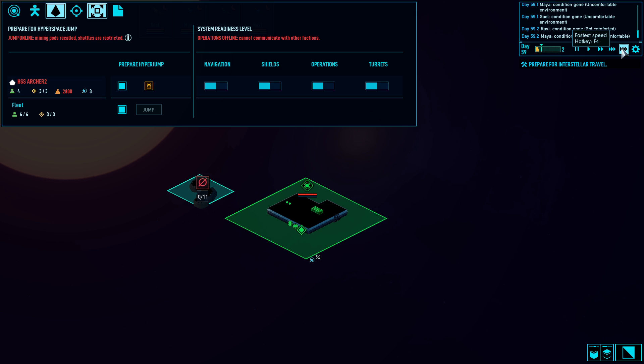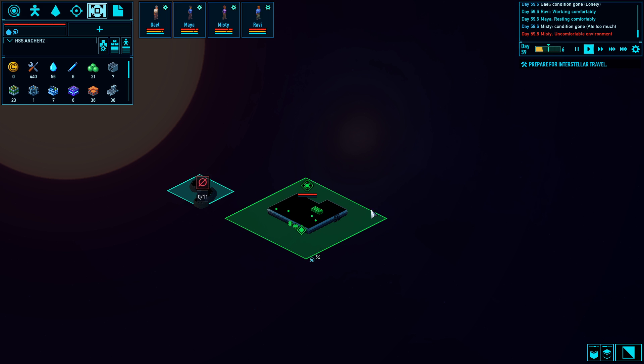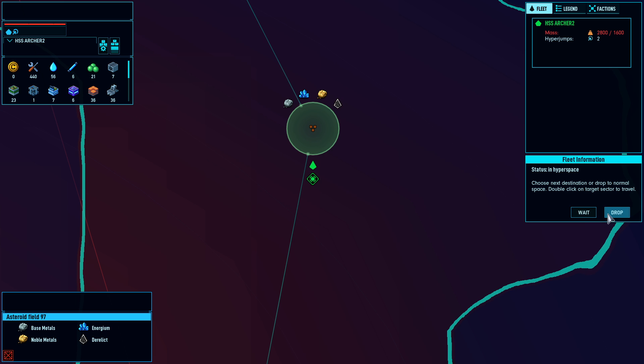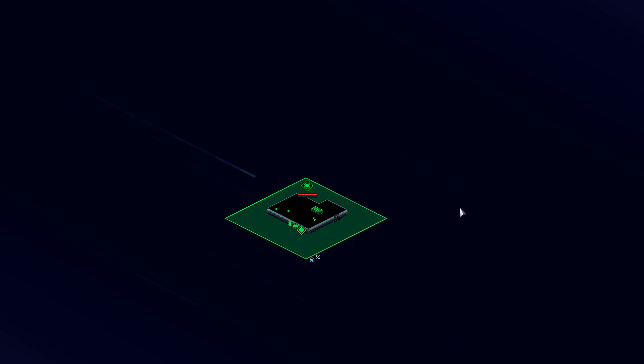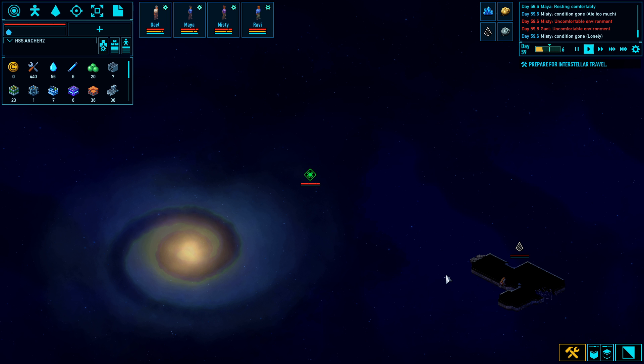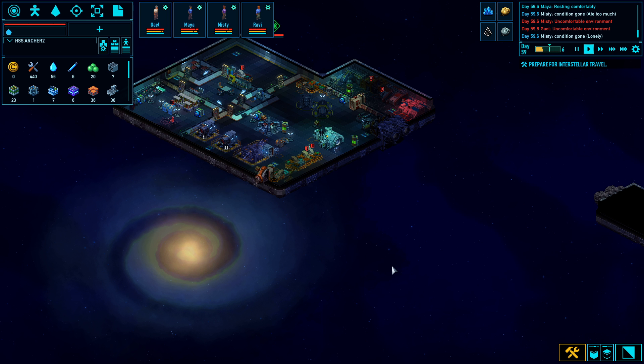I think maybe we need another hull support thingy — I don't remember what they're called exactly. Because our mass is above the line — it says like 2800 to 1600 or something — which leads me to believe we should probably put one of those in for stability. Let's jump. A lot going on in this system. You're definitely going to get positioned next to the scrap, because this is going to take the most amount of time. The other mining jobs don't take very long.